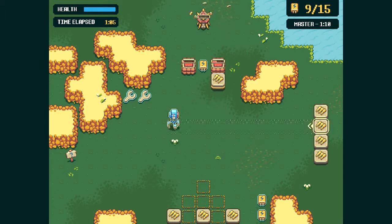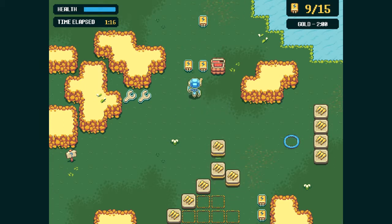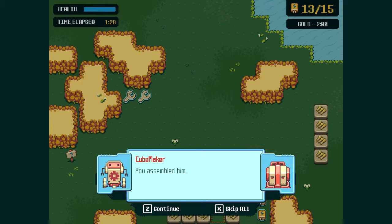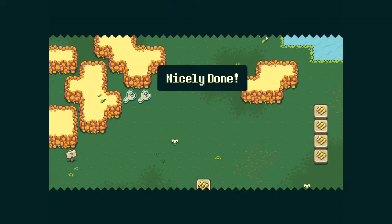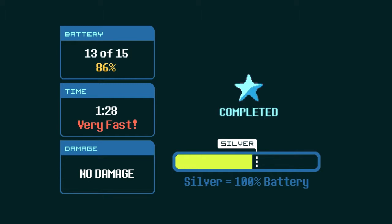A lot of the interesting aspects of this game are due to your ability to fuse these towers and these blocks to make towers — a different variety of towers. Right now you only see these little claw mark or nail blocks. I had a pretty good time on that, even though I didn't really try that hard, because I've actually done this mission before and I understand generally the mechanics of the game. But as you can see, I didn't collect all the batteries. I did get through pretty fast and I didn't take any damage, so I'm going to get a silver for this.